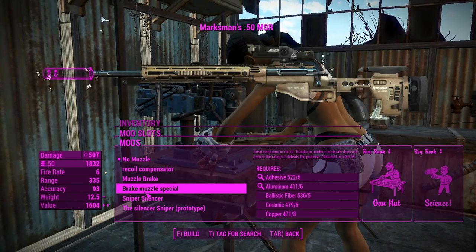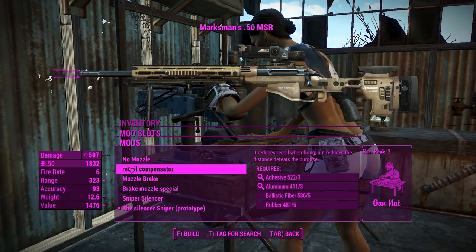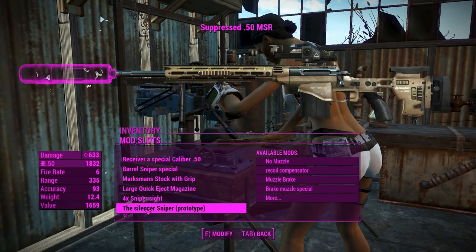For the muzzles, we'll definitely put on a suppressor. This one doesn't actually compromise on range when you put it on, so that is very good. We'll put on that prototype massive burrito suppressor there.